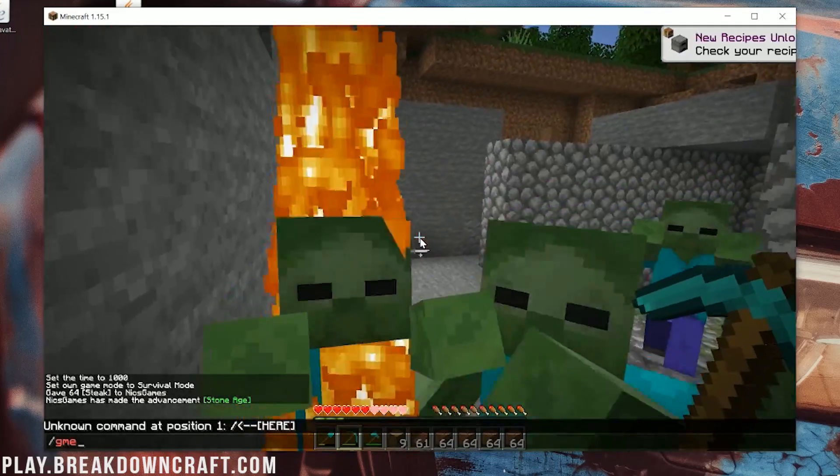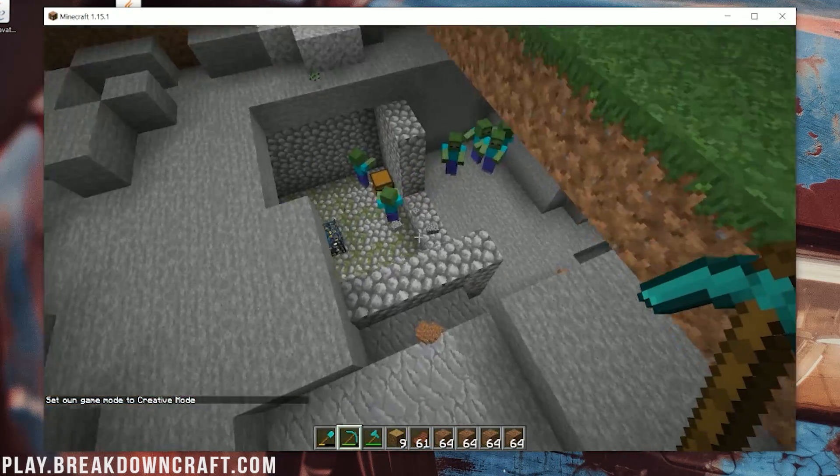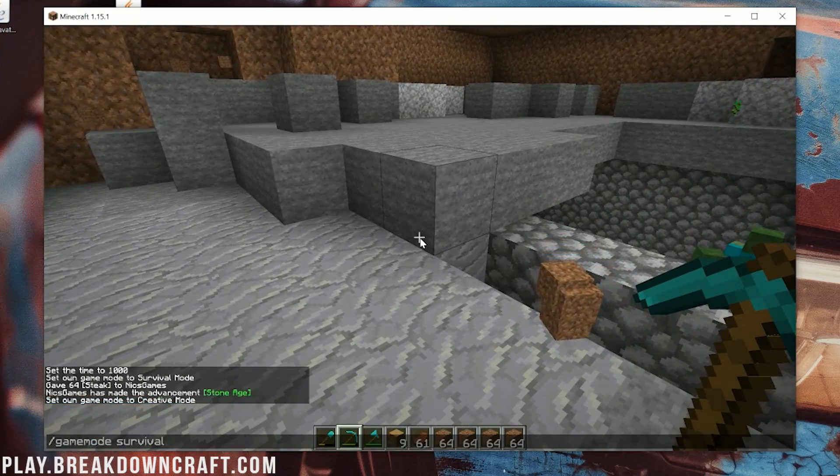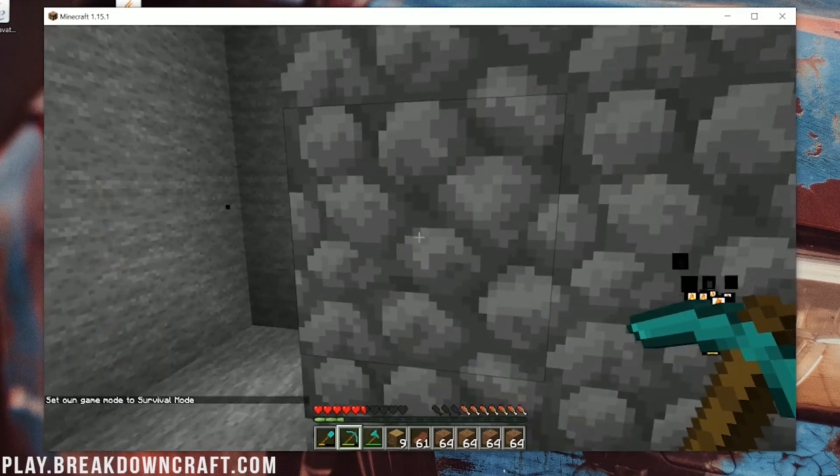I accidentally uncovered a mob spawner, so I quickly switched to Creative mode. But you get the idea — all you need to do is hold the Vein Miner key and mine. That's it. It's going to work, and that's all you need to do.